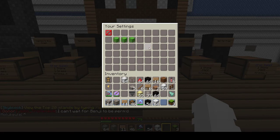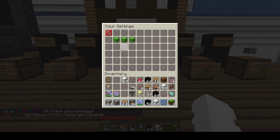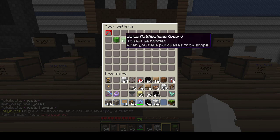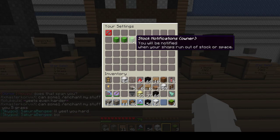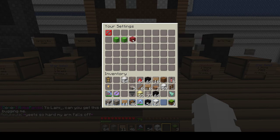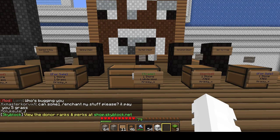The last part is settings, which is really straightforward. Here you can be notified as the shop owner when people purchase something from you — though this might cause spam if you have many shops or sell small amounts. You can turn notifications on or off. As a buyer you can also toggle purchase notifications in chat. You'll also be notified if your stock runs out of your chest, or you can turn that off too.